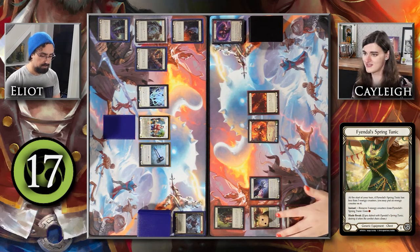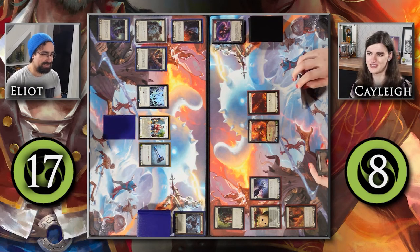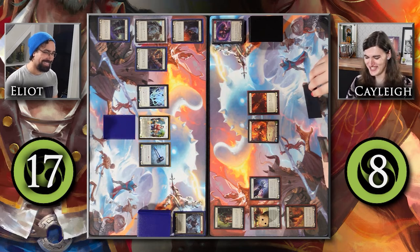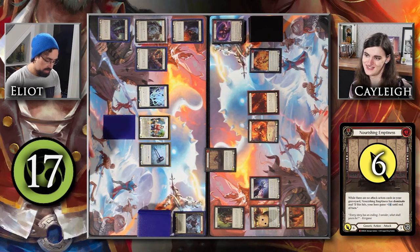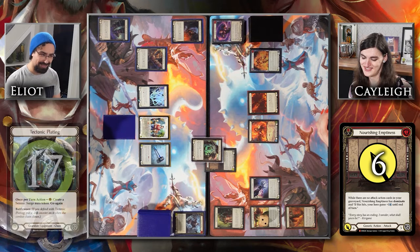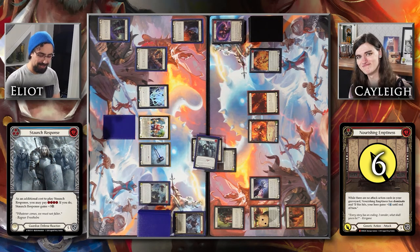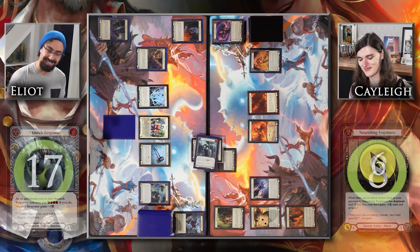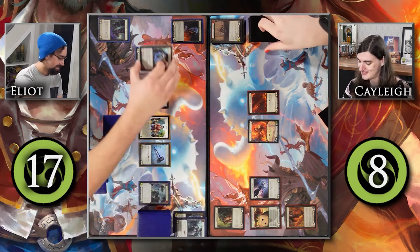Tunic goes to two. It's a very simple turn — I'm going to pitch this blue Centering Foresight to Nourishing Emptiness, fooling you into a false sense of security. Do you have a defense reaction? I'd like to block with this. Do you have any attack reactions? I have no attack reactions. Staunch Response — pitching Righteous Cleansing, I'd like to block for seven. That'll happen. That's my turn.